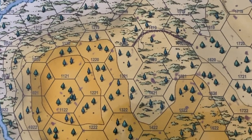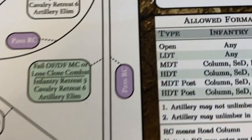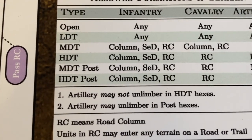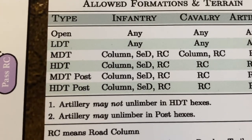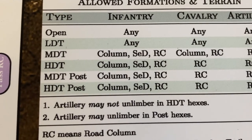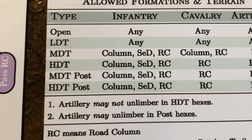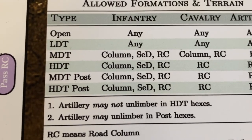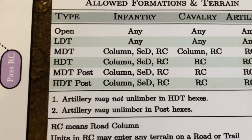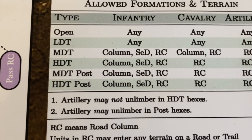Talking a little bit about formations and terrain, we have the allowed formations and terrain chart. In open terrain, any formation can be formed, and same with light density terrain. In medium density terrain, units typically have to form column, road column, or full skirmish mode. In high density terrain, cavalry can only enter the hexes on a road and in a road column, and same thing for artillery.